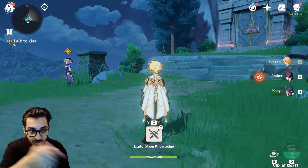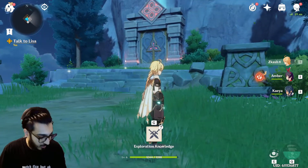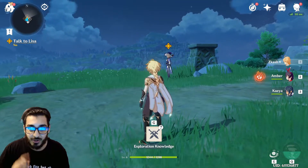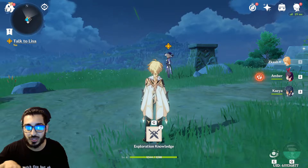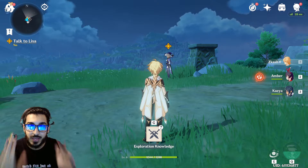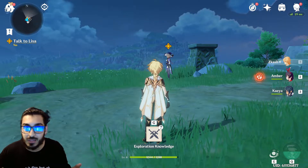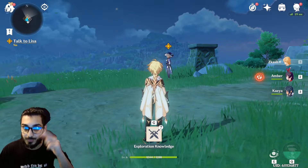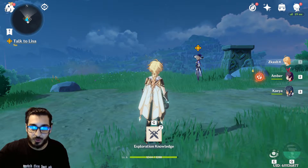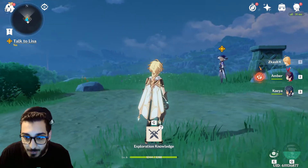This is the mission where you talk to Lisa and do the quest — you go inside that area and do the last part with Lisa. I'll show you the trick on how to skip most of it. Basically, if you time this properly, you can skip 90% of the mission and save at least a good 10 minutes of your time.